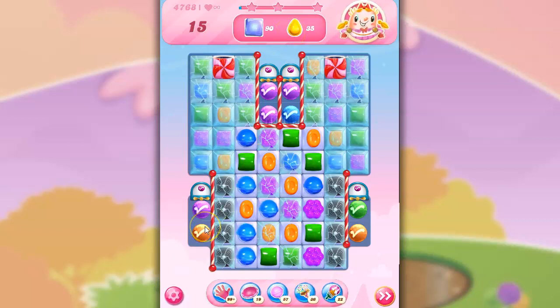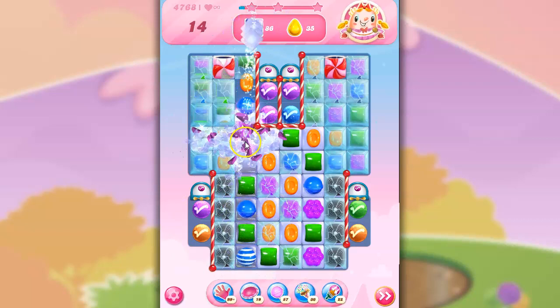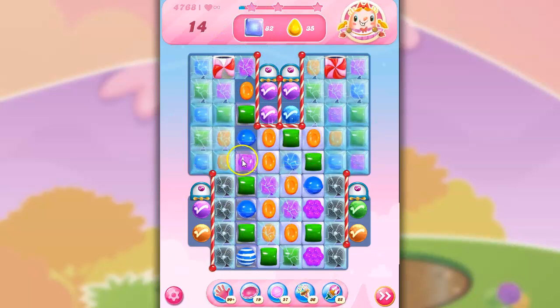But we have to activate them first by matching them with their colors. That's going to be hard to do with these, but maybe the object is to get up here quickly and then stream them down this way. We've also got licorice here. I'm going to go ahead and go for this and try to get that purple together.